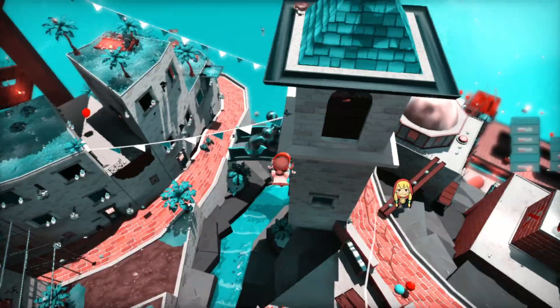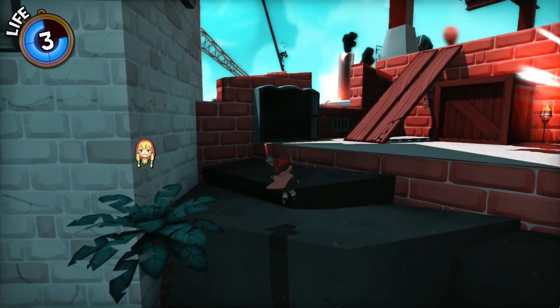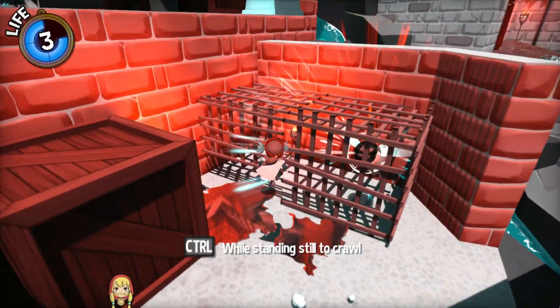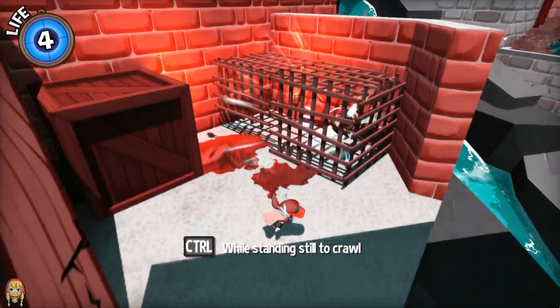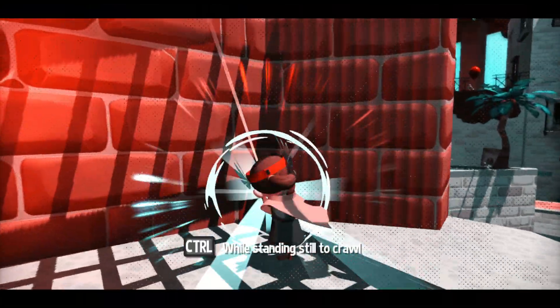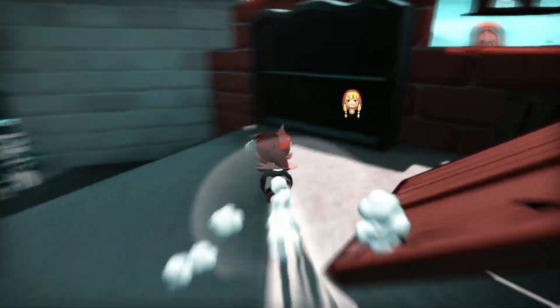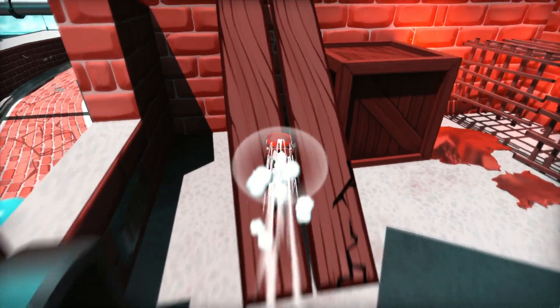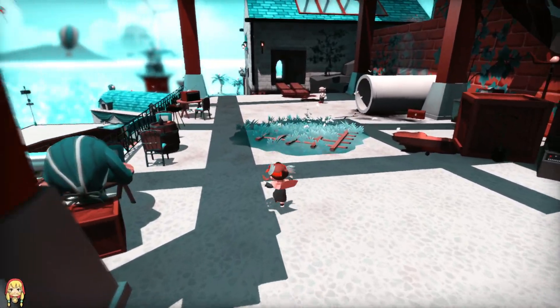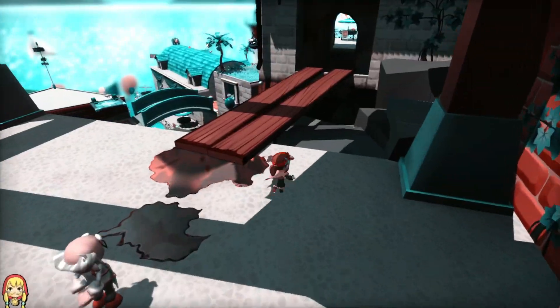For our next trick, I'm going to land in the water. I meant to miss that. Hold control while standing still to crawl. I found another yarn. So what happens if I press control while I'm moving? I can do a dash. What happens if I dash into an innocent? Nothing.